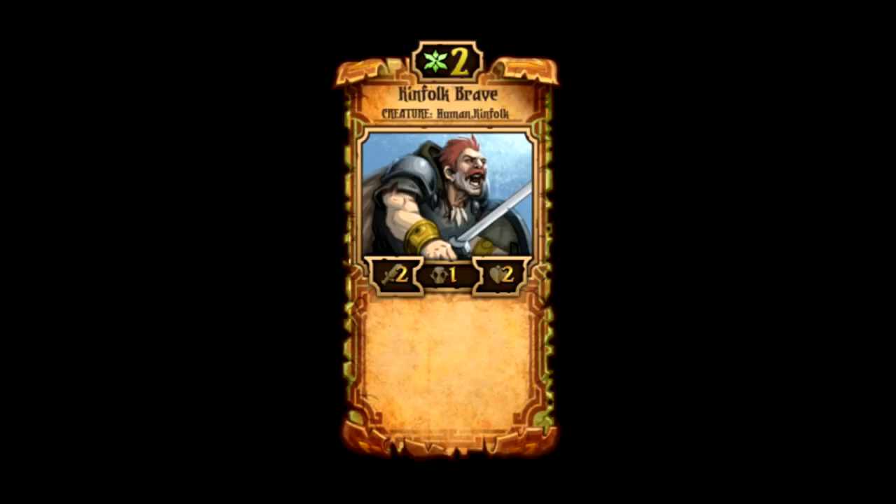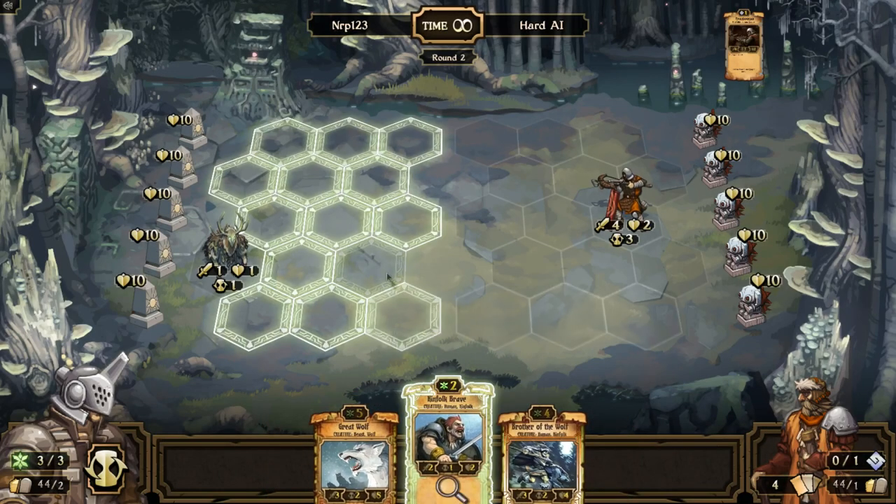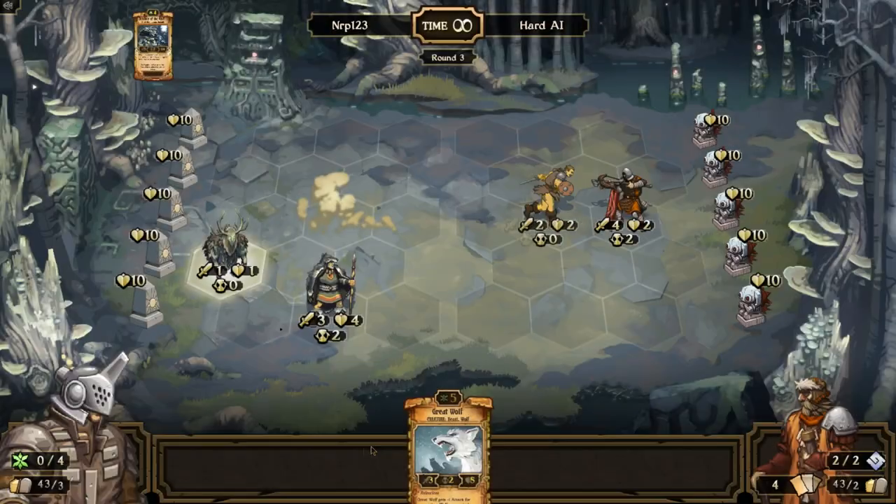Number 8. The Kinfolk Brave is a 2-cost, 2 attack, 1 countdown, 2 health creature. It is regarded as one of the very best low-cost creatures in the game because of that 1 countdown — he will attack every single turn. Having 2 attack every single turn puts tremendous board presence in the early game, and if left unchecked, can do a lot of damage. A turn-2 Brave often can mean the win or loss for a Growth player, so he has a tremendous impact if played early. He is pretty easy to kill at only 2 health, but 2 attack every single turn is a threat your opponent has to dispose of.